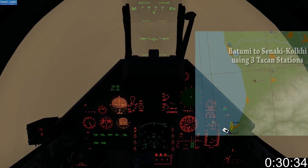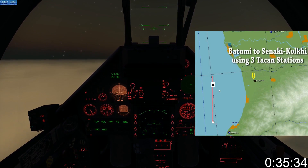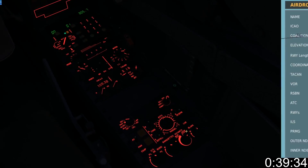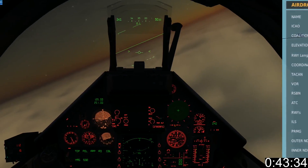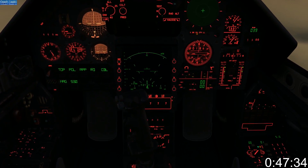In the first leg, we're flying out six nautical miles away from the TACAN set at Batumi. If the arrow is pointing down, it means you're flying away from the TACAN signal. When you reach the six nautical mile mark, change your TACAN frequency to match Kobuleti and change your heading to due north. You will see range decreasing. Keep flying straight until the station is 90 degrees to your right.